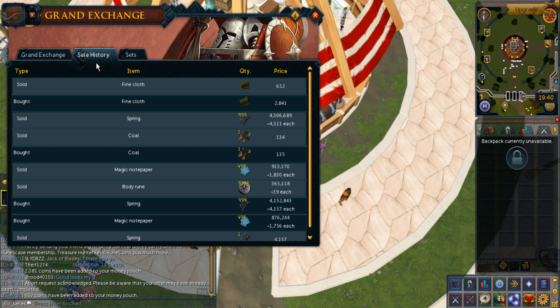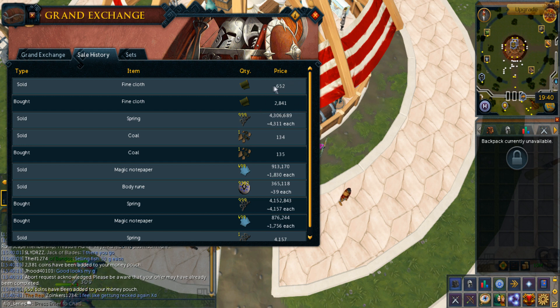So somebody suggested fine cloth in the comments. While it's accessible in the free to play world, they are selling for way under GE price. Wow, this is a really large margin. Wish me luck getting this then.